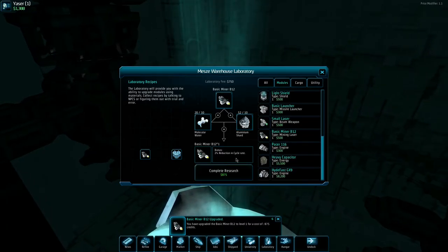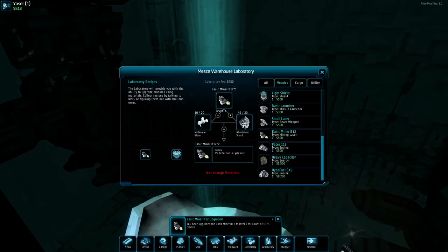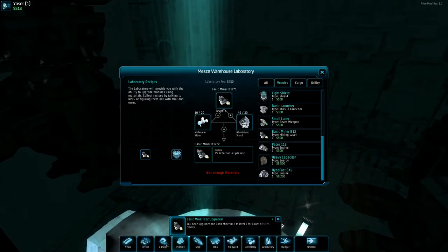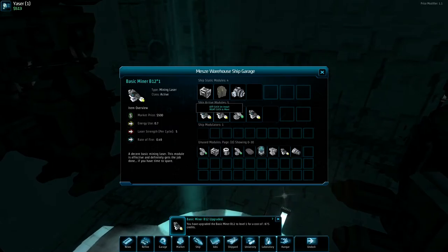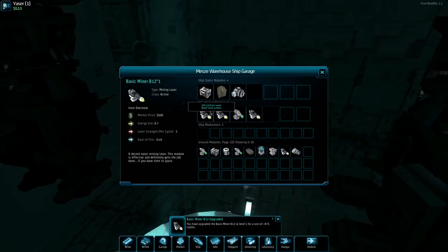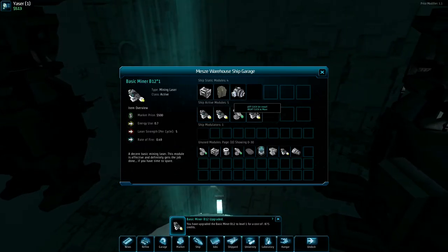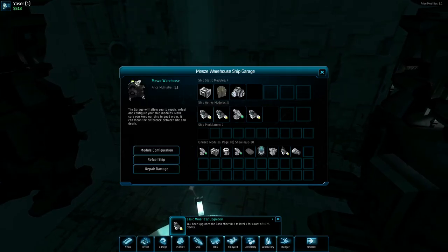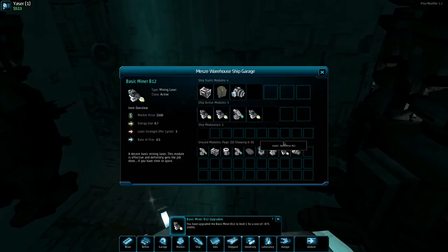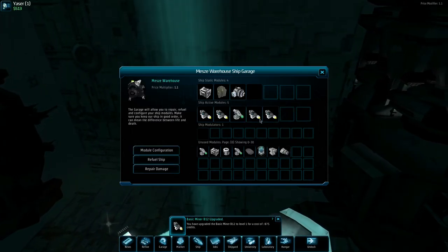I'm out of money — but this is so cool! You need the components for crafting and you can level it up to higher levels. If you go into the garage, the mining laser now uses 0.49 energy, rate of fire 0.7. It doesn't look like a massive increase — let's compare: rate of fire is down slightly. Okay, not a huge deal. Let's equip that one.